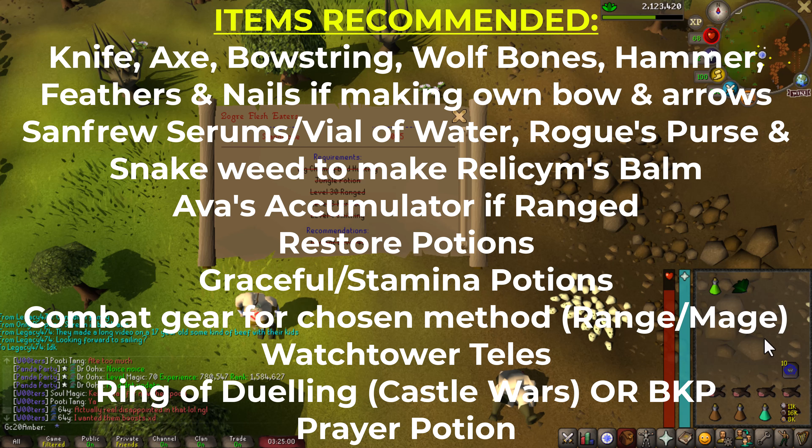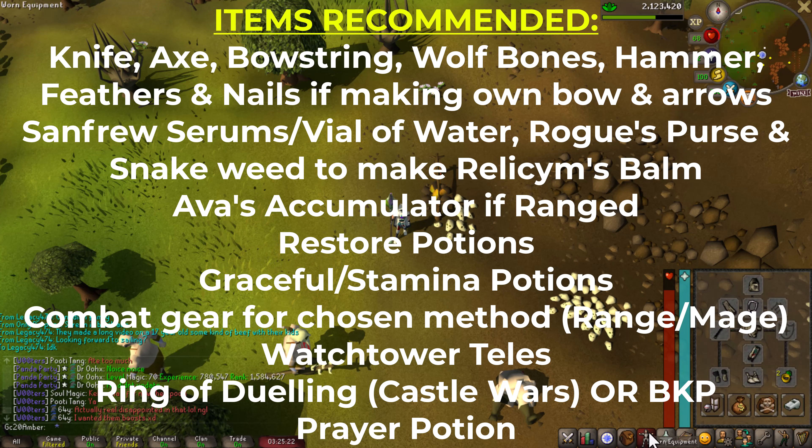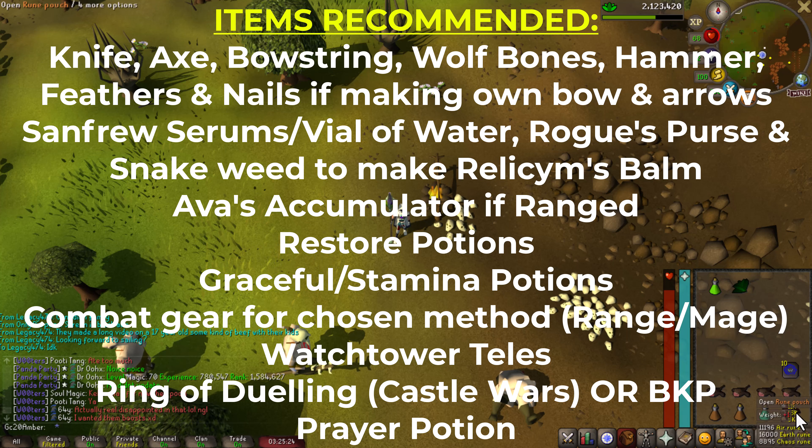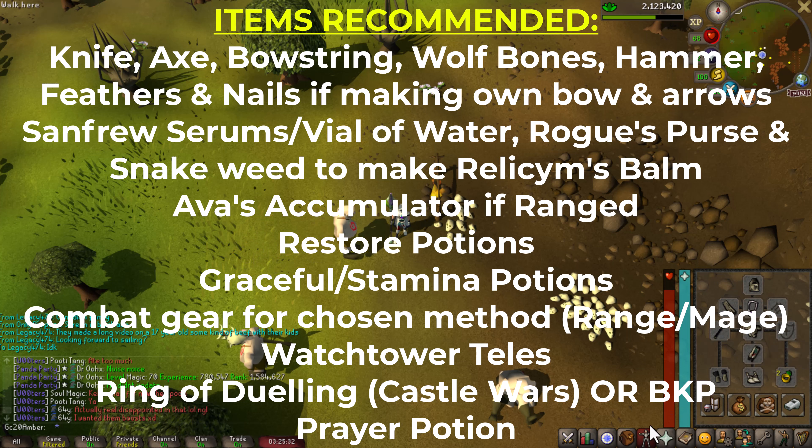During the quest, we will be getting a Super Restore or a normal Restore Potion if you want to save that. You're going to want to bring a teleport method to Yanille — I'm bringing Watchtower teleports — as well as to Jigjig, you can either use the Fairy Ring BKP or use your Ring of Dueling to Castle Wars and run south. I'm bringing my Crumble Undead stuff, so I've got my Magic Staff and Runes, as well as a Prayer Potion and some Stamina Potions. I'm also going in Full Graceful.